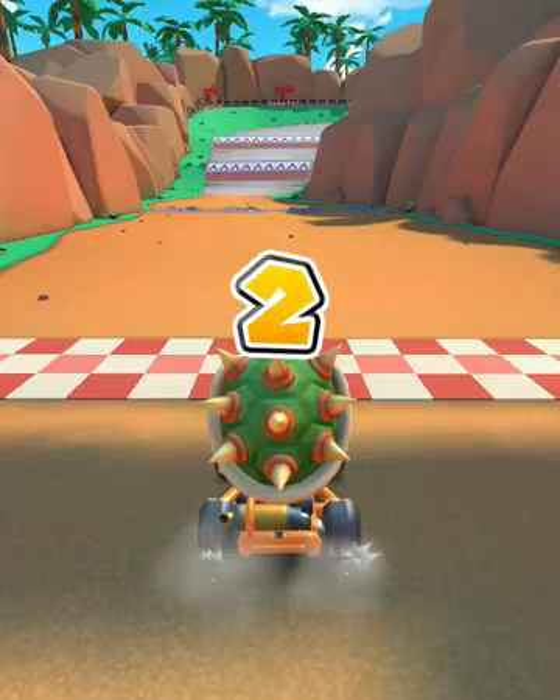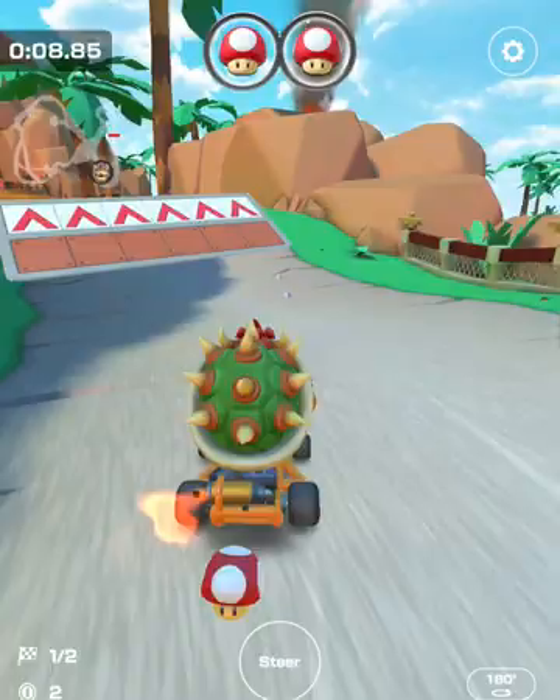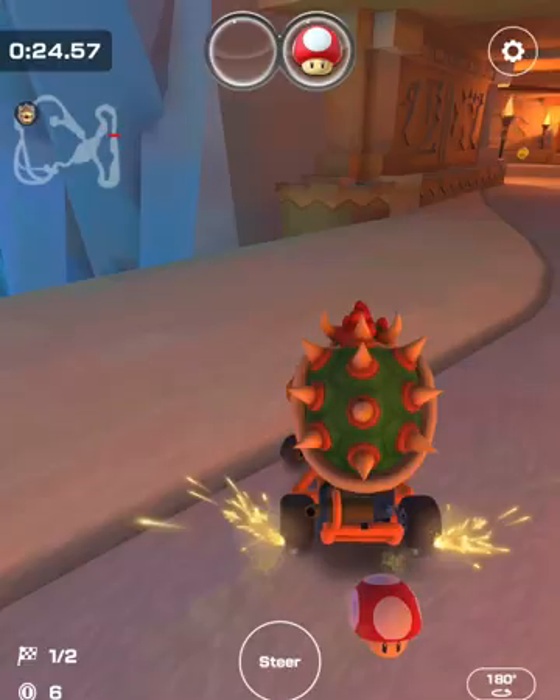Rocket boost at the beginning, take advantage of ramps and the bumps, and try not to go into the geyser. Take advantage of coins as well. When you see a straight line you can use a mushroom. Try to avoid driving through the geyser because it will slow you down and lift you up. Drift when you can.